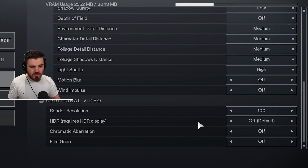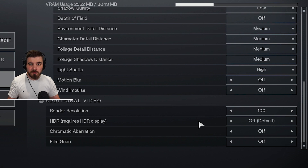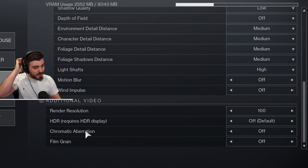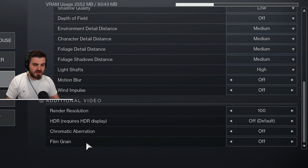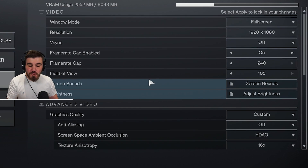The last three settings: HDR — keep it off unless you have an HDR display and want to set that up yourself. Chromatic Aberration and Film Grain are both post-processing effects that shouldn't be in video games — they don't make the game look better, they make it look more like a film, which is not what we want when playing a game. Keep these off.